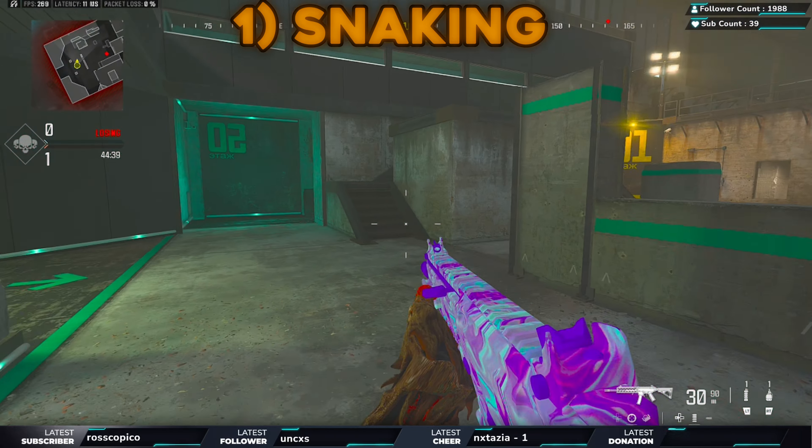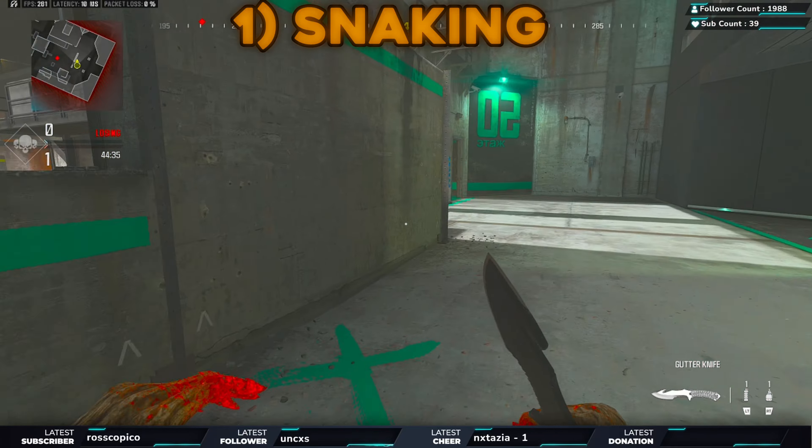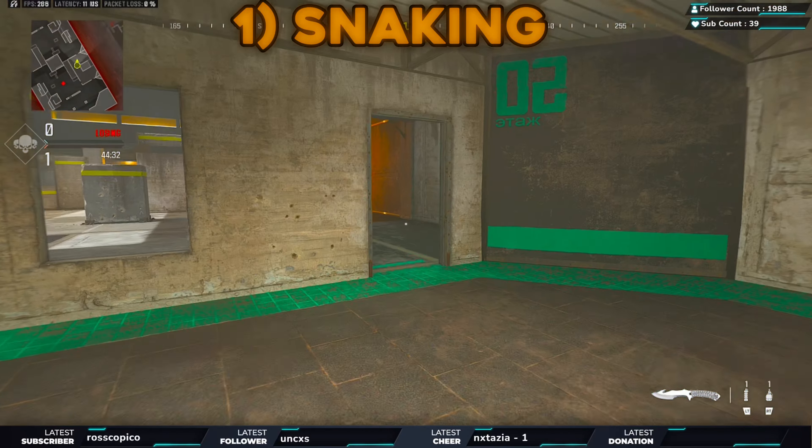Snaking was GATed for a reason because it's one of the most broken mechanics in the game. Let's go through the first method of snaking, which is the most standard one: snaking behind cover.